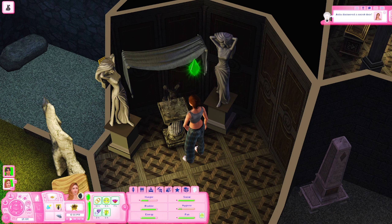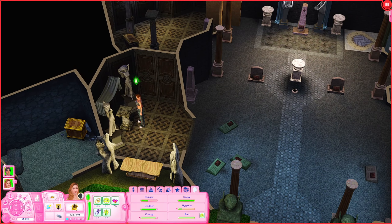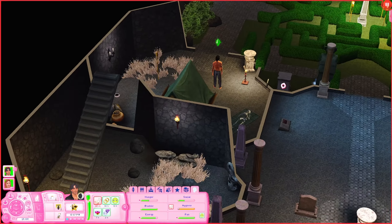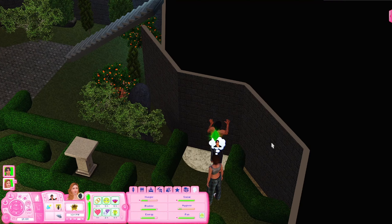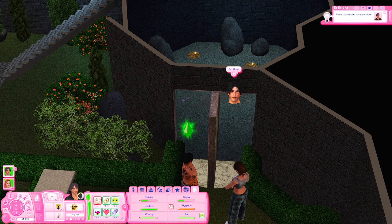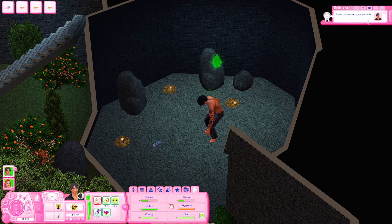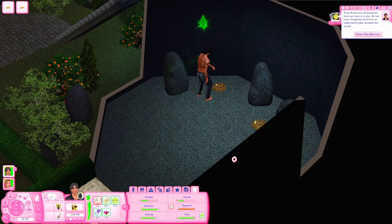We're gonna collect this. And I did sell our stuff that we got. There was a door somewhere — oh, I think it was here — that we should inspect really quick, because I don't know where it leads. Let's collect all this. They are kind of smelly, so I don't know.